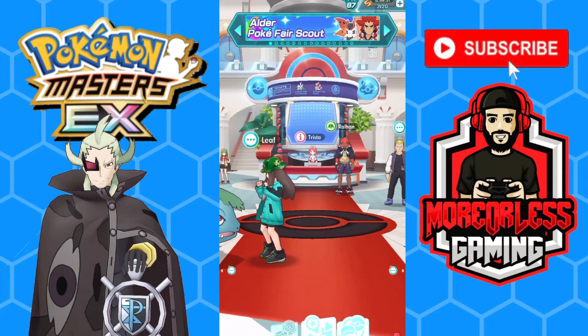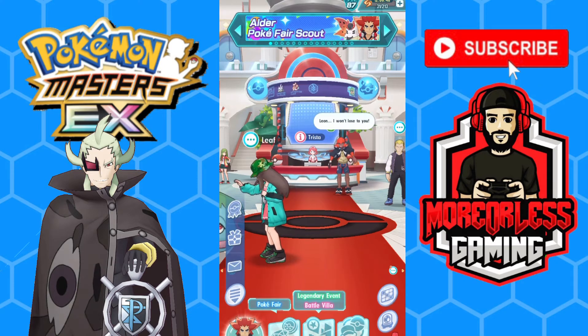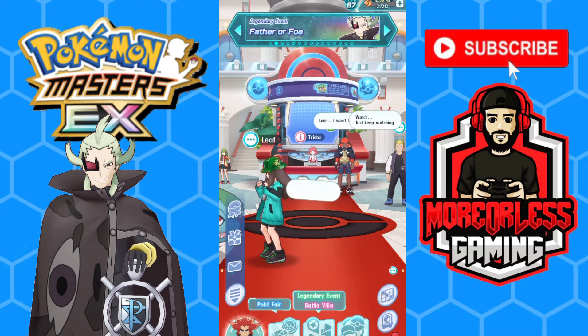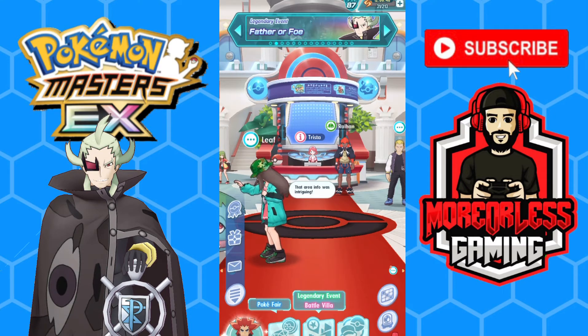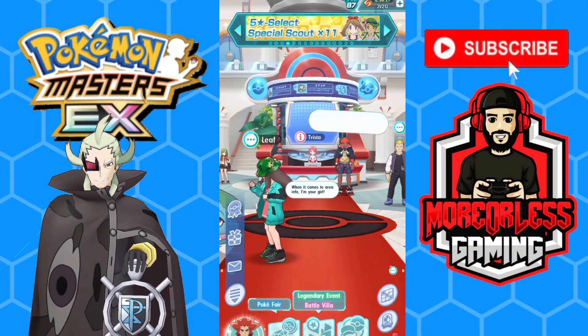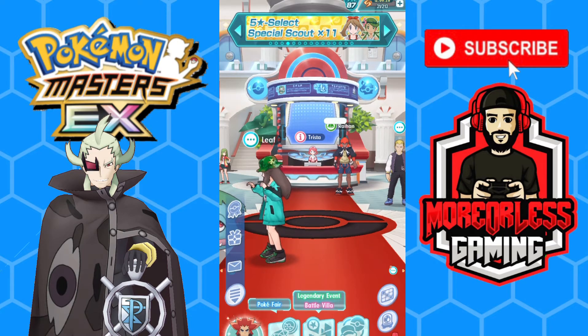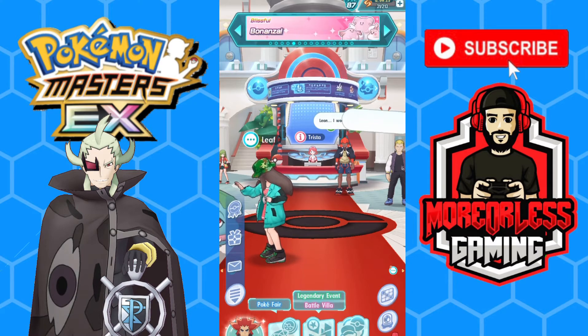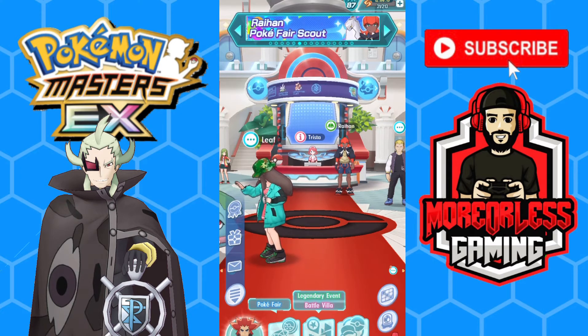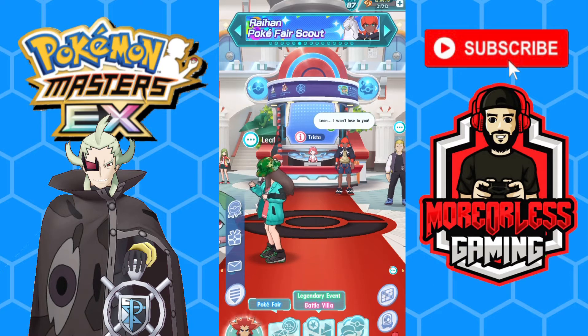And that's not even Ghetsis and Kyurem at 20 out of 20 — you can get 20 out of 20. I just haven't progressed that far in the event yet, so he can get even more powerful. That was a quick little showcase of Ghetsis and Kyurem, the new legendary. He is probably one of the best ice strikers aside from Alolan Sandslash and Summer Steven. My name is Brandon, thank you all for hanging out — if you enjoyed, drop a like, comment, subscribe.